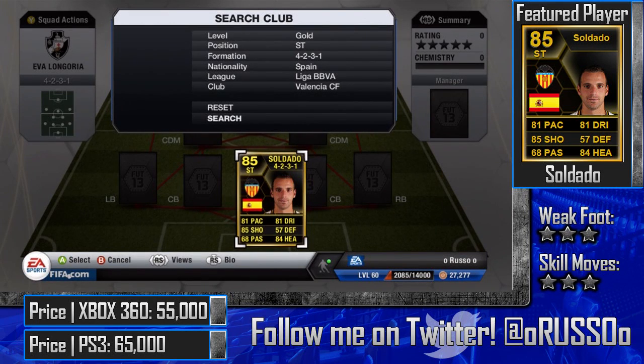Hey guys, what's going on? Russo here bringing you another player review today. We have a review of the inform Saldado — one of the best players on this week's Team of the Week, besides inform Lukaku who is an absolute monster in his own right. Before we get started, I want to take some time to thank Virtual Coin Seller. All the links will be in the description if you're interested in purchasing some FIFA Ultimate Team coins — very reliable and very good.